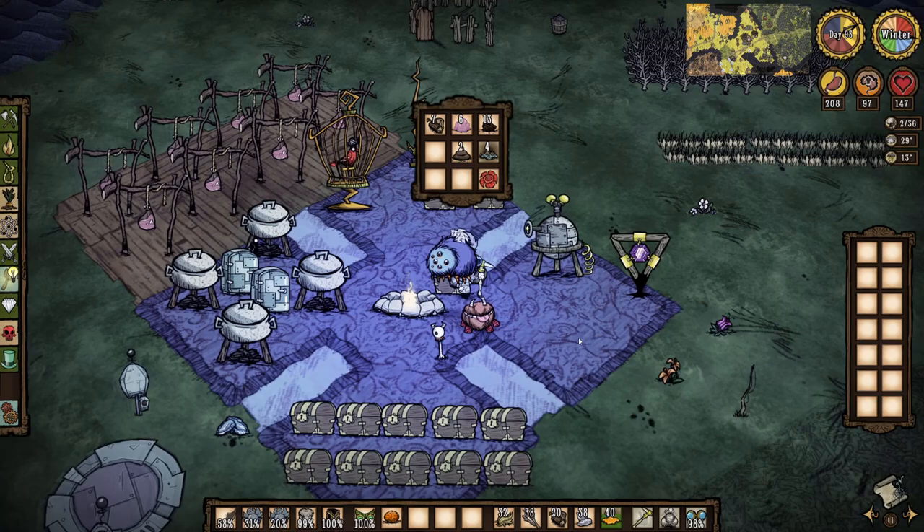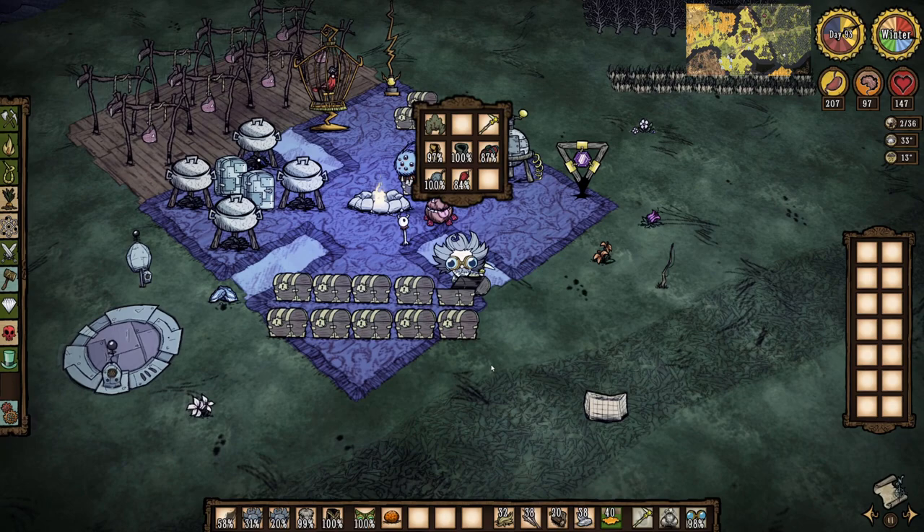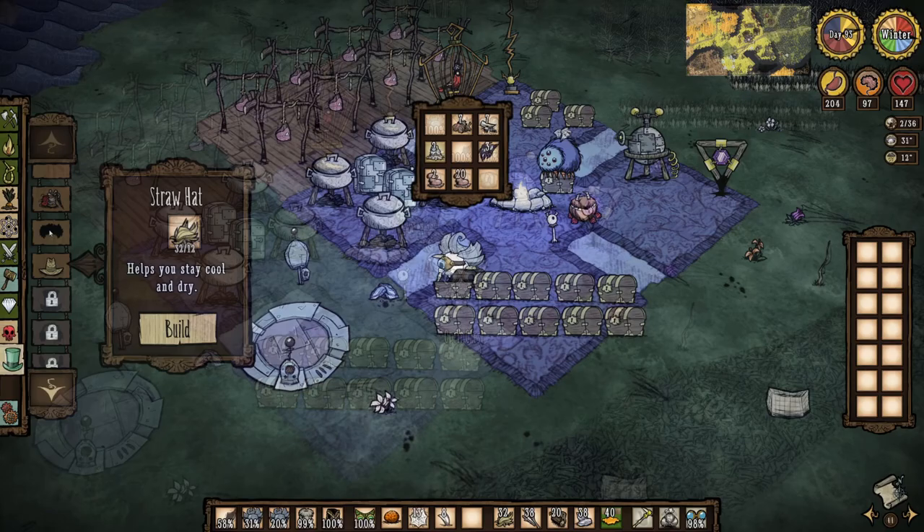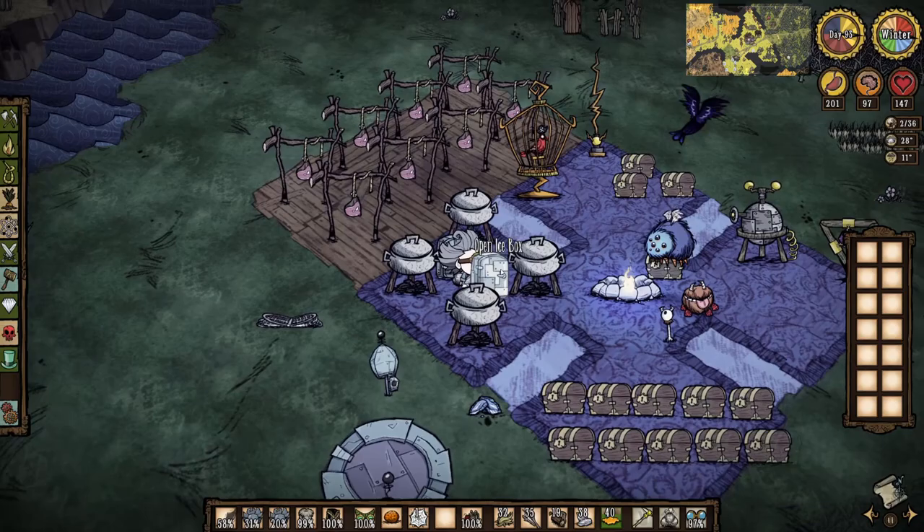It's currently day 93 and the first day of winter in our second year. At the end of last episode, I had gotten all packed up to return back to the caves, but realized after the episode ended that there were a few more things I wanted to take with me, including a sewing kit and a bird for my birdcage. So right away, I gather materials to make the sewing kit, then make a bird trap and plop it on the ground, placing a seed in it for bait.